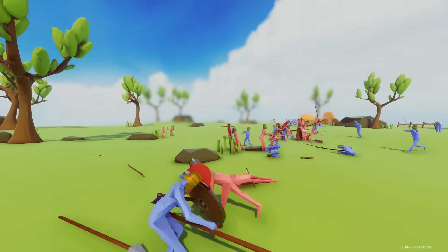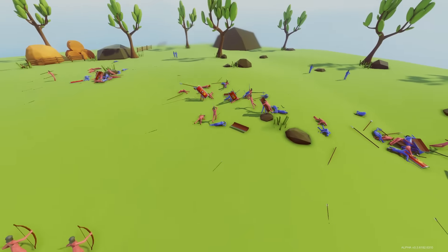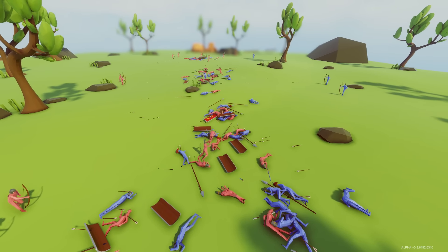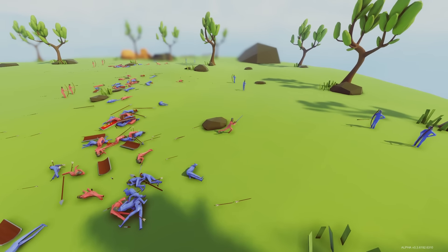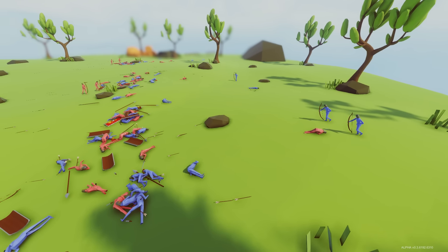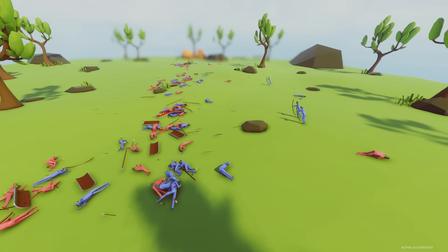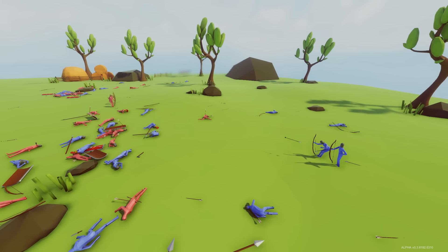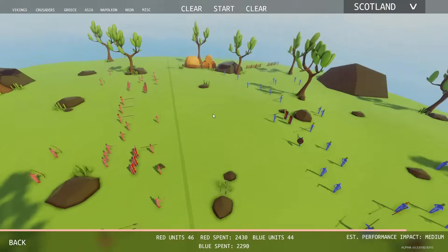Did you see that guy get up and run away? He was jumping and just ran. I should have got a more zoomed-out view - I might do this again just to see what's going on. Looks like the red team has got a decisive edge here. I wonder if it's because they have more spear throwers too. Is the blue side going to win? If they win I'm going to be so shocked. It came down to the archers. Wow.